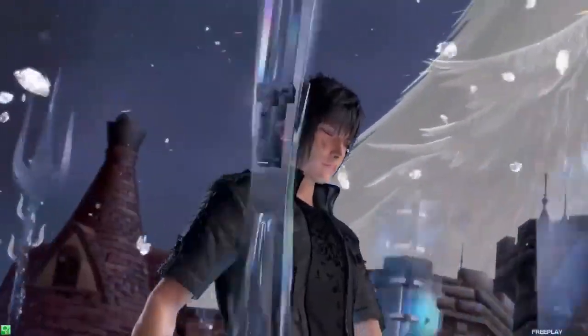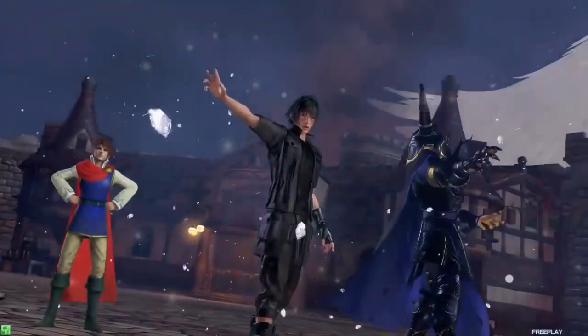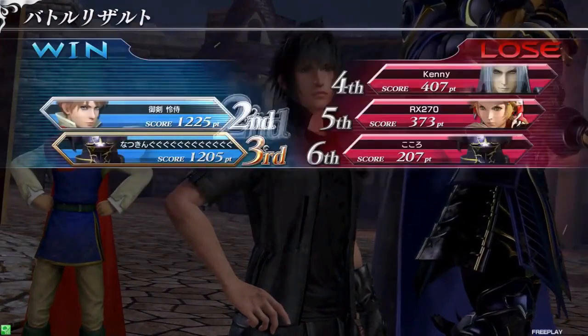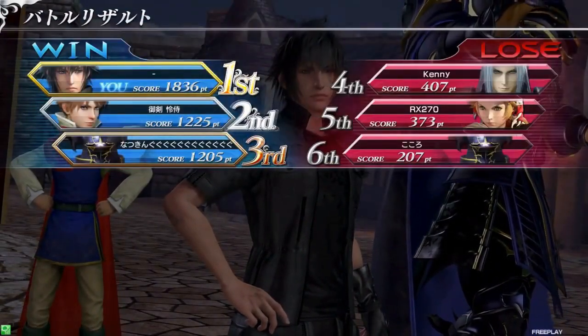Noctis is making quick work of the red team at the end as they got into 2v3 situations. With Onion Knight killed just before Sephiroth, it put them at a disadvantage throughout the whole ending sequence, making it really difficult for the red team to recover. With the blue team keeping that aggression up, it was a really great strategy to use their strengths. Another quick match showcasing the aggression Noctis can bring.